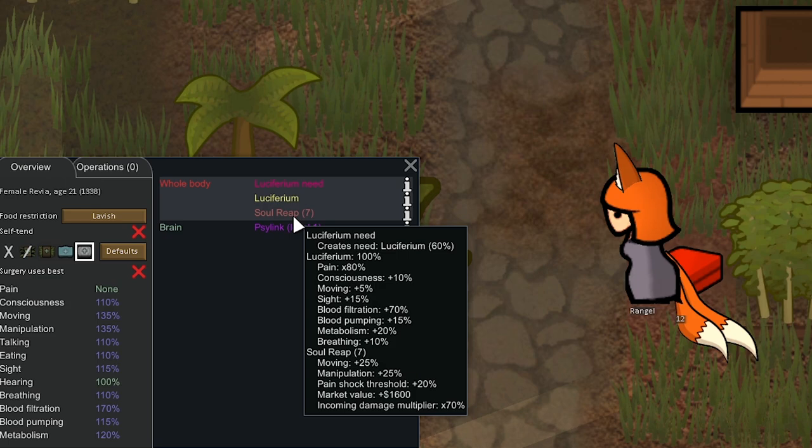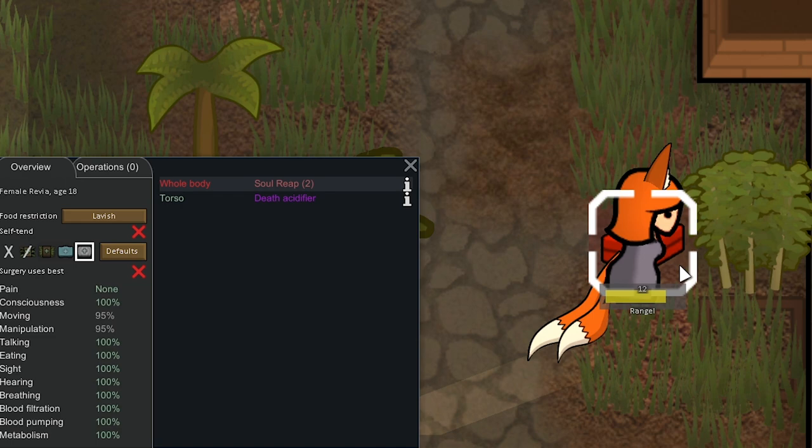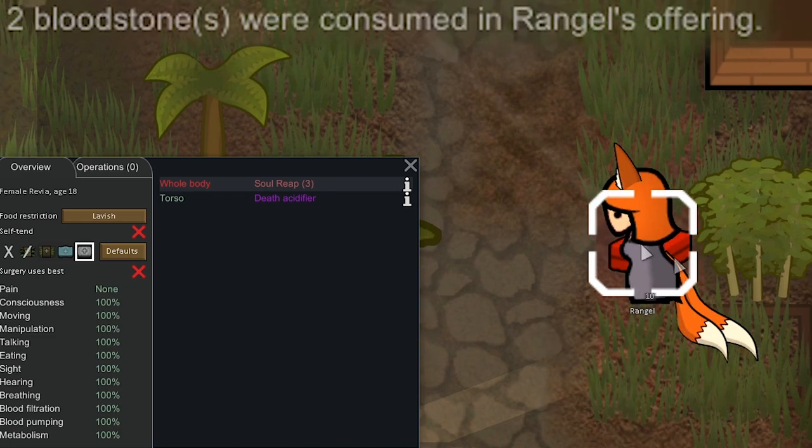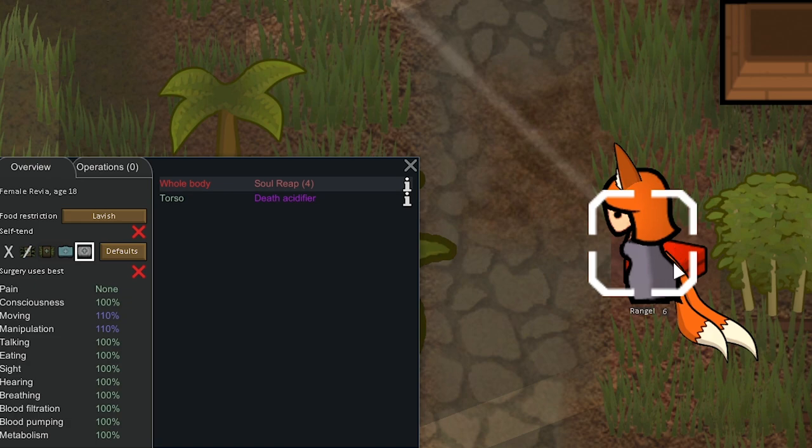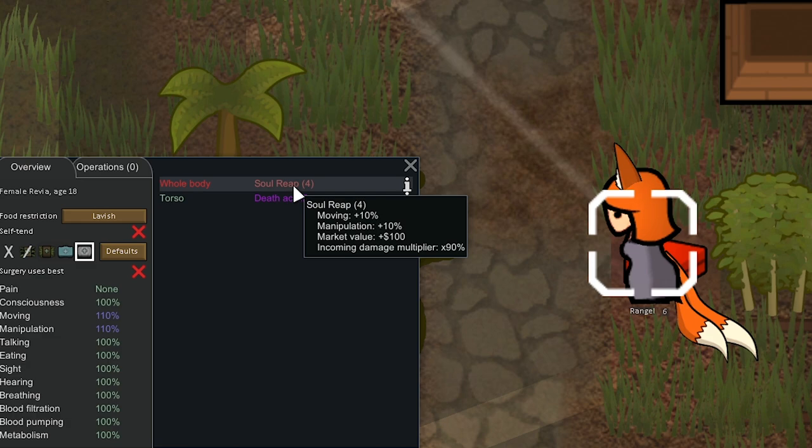If we have her make a bunch of offerings we could use these for Kwai Waifu and buff up her stats. To get to Soul Reap 8 we need 32 bloodstones. Getting Wrangle to Soul Reap 3 only takes 2, Soul Reap 4 takes 4, and Soul Reap 5 takes 8 — it doubles every time. After doing that it increased her movement and manipulation. I was talking to the creator of this mod about the balance and he did add more market value for more levels of Soul Reap.